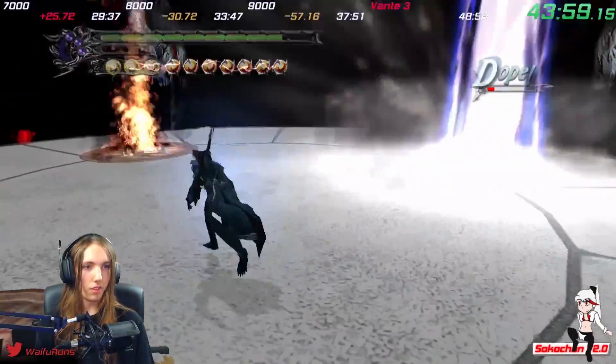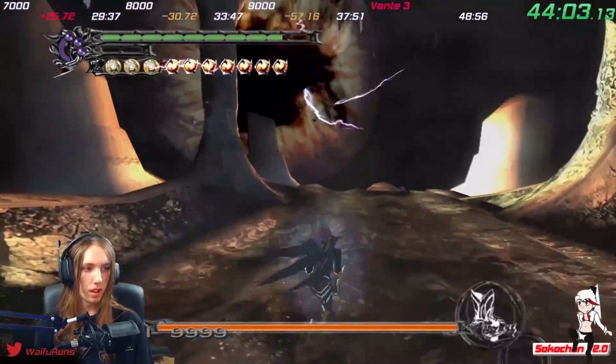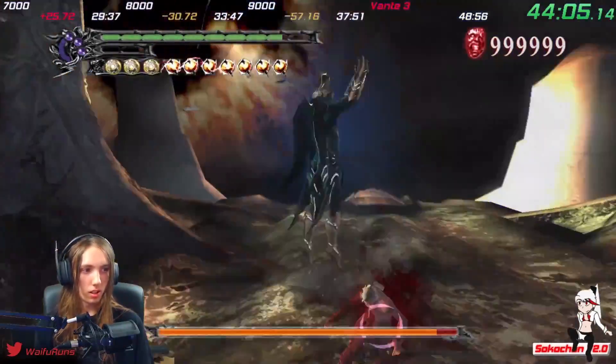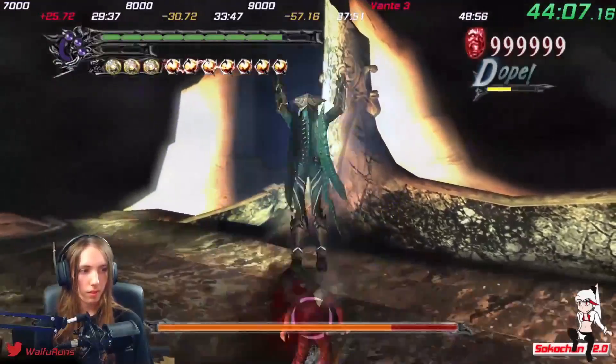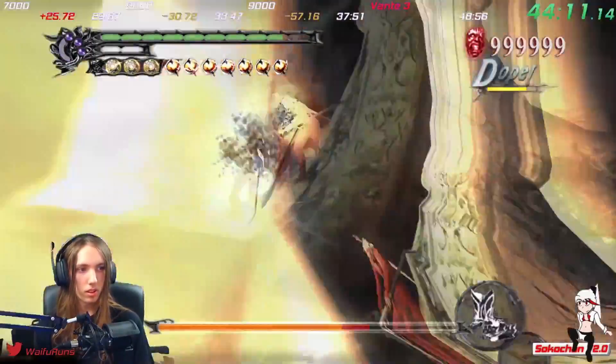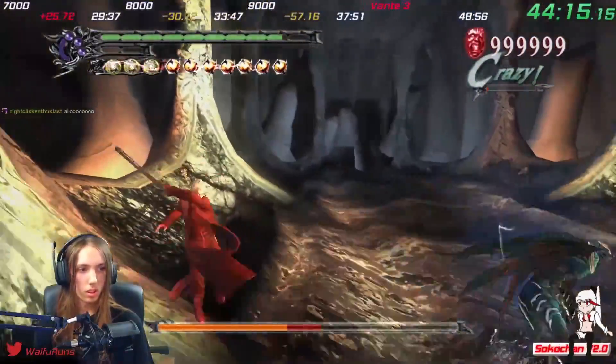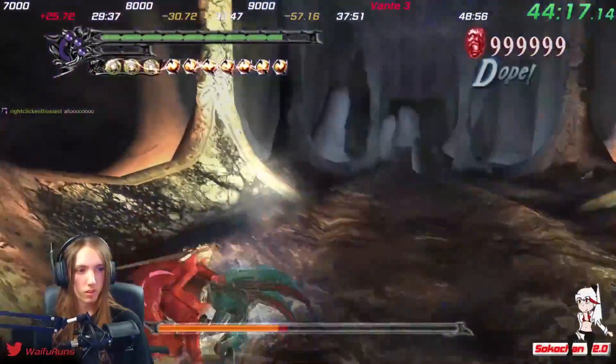Vergil 3 is all that's left. At 9999, you will always fight Vergil 3. This fight is once again not that difficult as Vergil; however it's important to try to skip the DT phase by damaging him so much beforehand. I was once again not able to do this, but I saved it much better than I did last time.